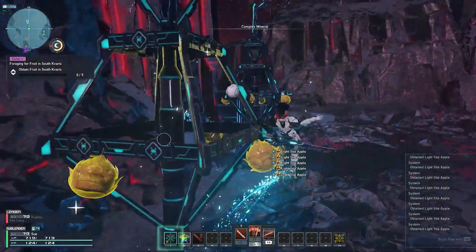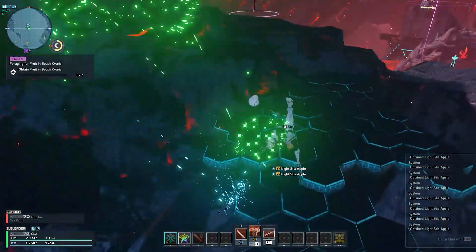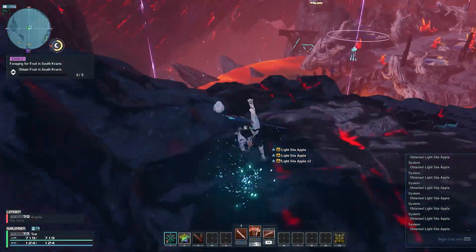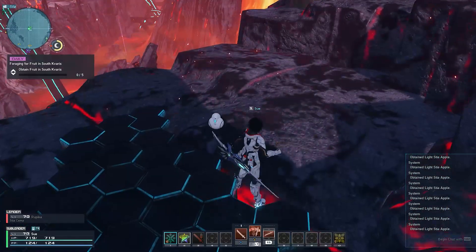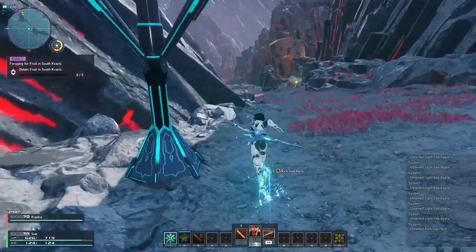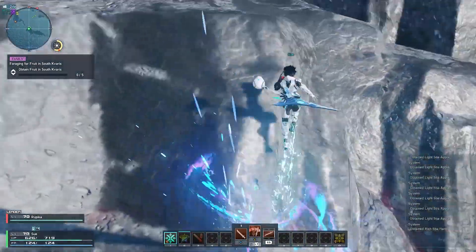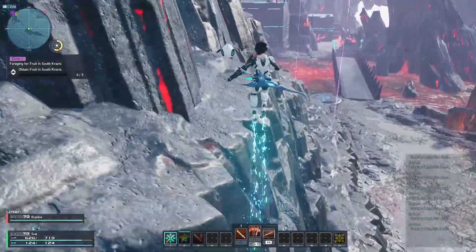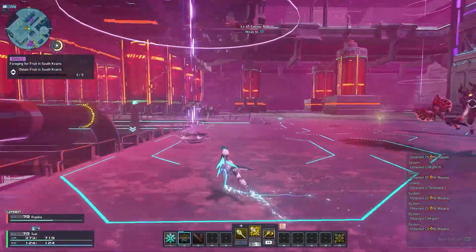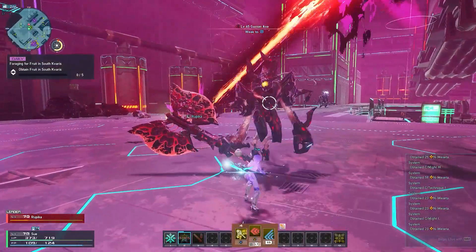Moving on, we have the Combat Sector Dext Base. This sector reminds me of the laboratory back in the Aelio region because of the structures scattered around it. From time to time, rocks from the volcano will shoot out and fall into the field. Like the crystals scattered across Kavaris, you can also throw these at enemies and deal some extra damage. If there's anything I learned with the new enemies in this Combat Sector, it's that ice will undeniably be your best friend — not only are there many hazards that deal fire damage to yourself, but many of the enemies I found were weak to the element.